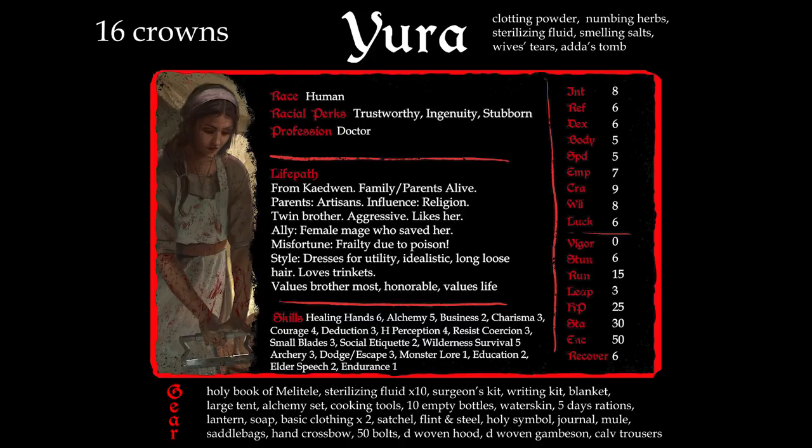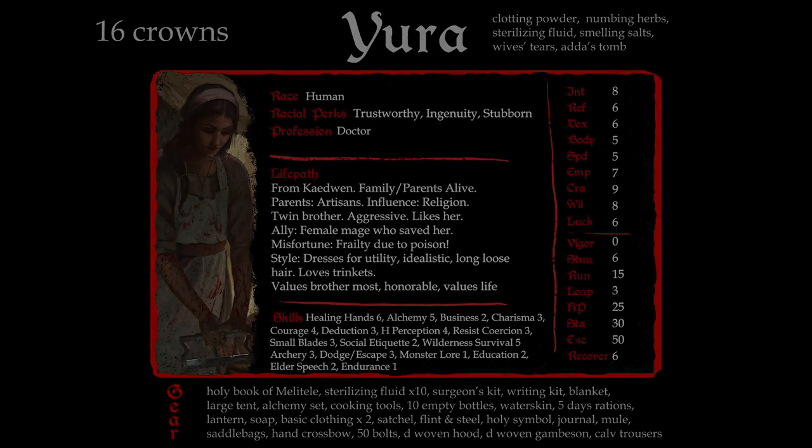Jane has finished all the fiddly bits of Yura's character creation. All the numbers are set, the dice rolled, and all the gear purchased — she could show up at the table for the next game and start playing. On the other hand, Jane loves writing a good story, so she's going to get together with Yuri's player and build on the background they generated in the life path phase. There are plenty of questions left unanswered: Are their parents retired or still practicing alchemy? Has Yura ever been in love? Who is the mage that saved Yura's life as a child, and whatever happened to her? These are all questions Jane wants to explore to give her GM as many story hooks as possible. The Witcher tabletop RPG is available digitally at DriveThruRPG and physically from the web store and local game retailers. Visit the blog for more information and social media links. Thank you for watching — keep your sword sharp.